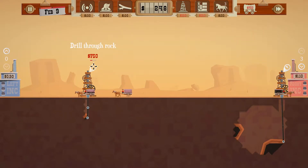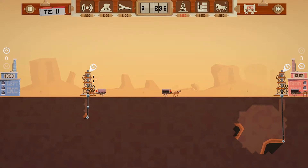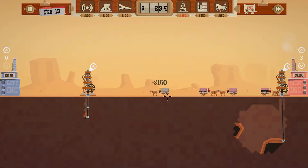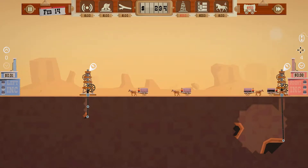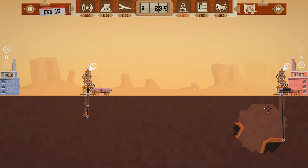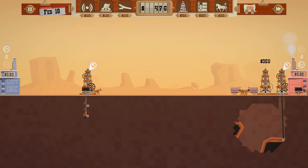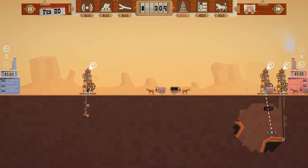This has the drill-through-rock ability. I have the ability to upgrade — that's nice — so I don't have to upgrade unless I need to drill through rock here as well. I want to build another oil well here, so give me the money, give me the cash. Put it as close as I can and go straight down.